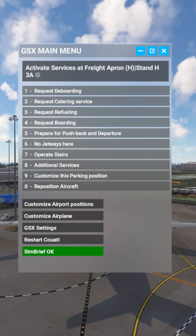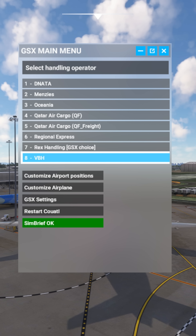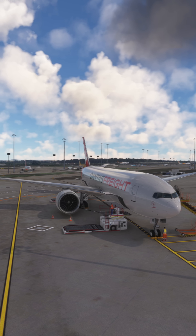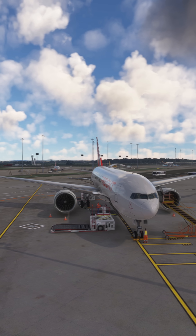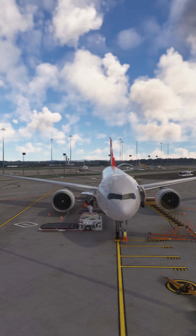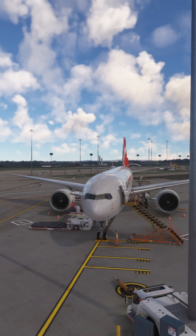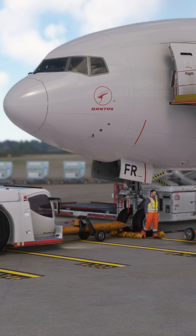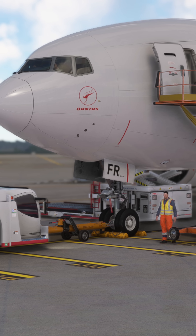And finally, GSX Pro. This is the secret to how us creators get the realistic ground service equipment, a further enhanced pushback system, and all the little rampies who work so hard loading and unloading baggage in all of our videos. And for 55 bucks, this is probably the best tool you can buy for realism. But beware, it does take a pretty good PC to run smoothly.